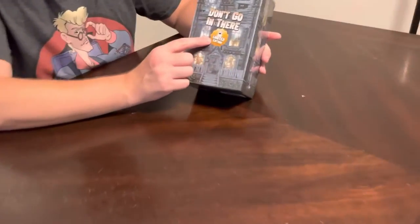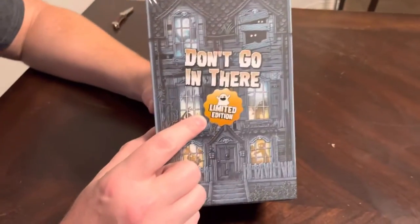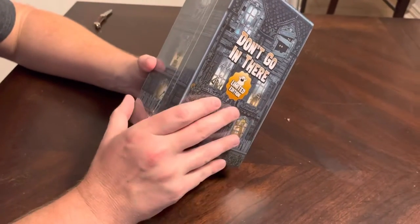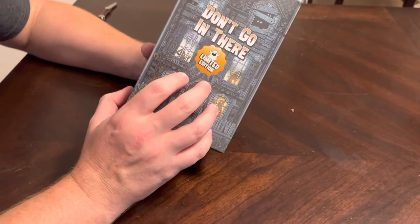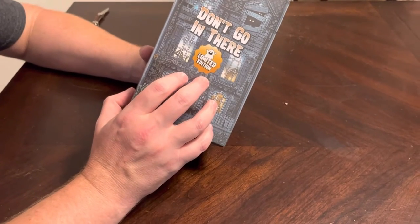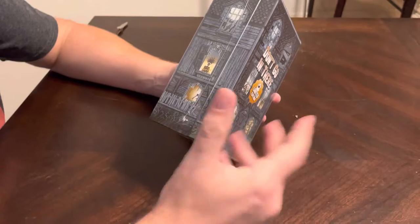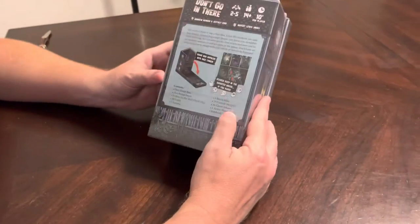So let's go into this. We have — you can see — the limited edition sticker on here. There was a regular edition and then the Kickstarter limited edition. The limited edition comes with additional limited edition curse cards that are not available in the retail box, as well as a wooden first player token and some additional curse type cards that are not in the regular edition.